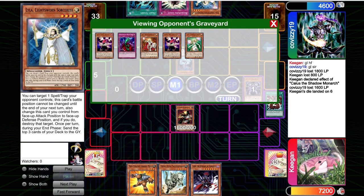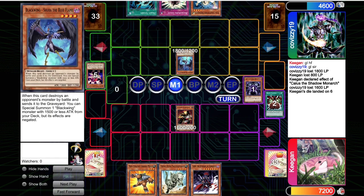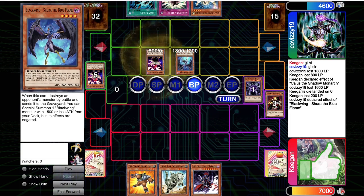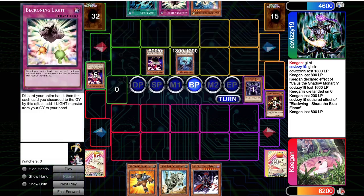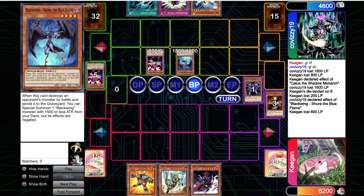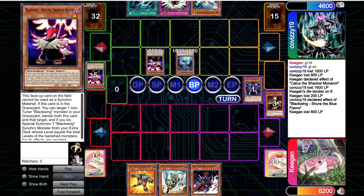Shura is going to attack over the Airbellum. Now the opponent's hand is actually really, really weak to Gores. The monster they get from Shura is a third Vayu. So they've made room for three Vayus plus Shura plus Bottomless plus multiple Beckoning Lights. They do attack with the Vayu, and I think this is the second really big misplay from Covizzi19.